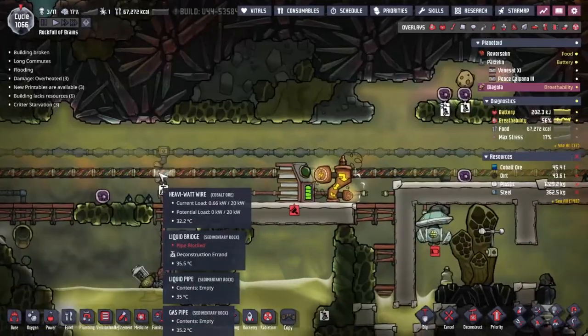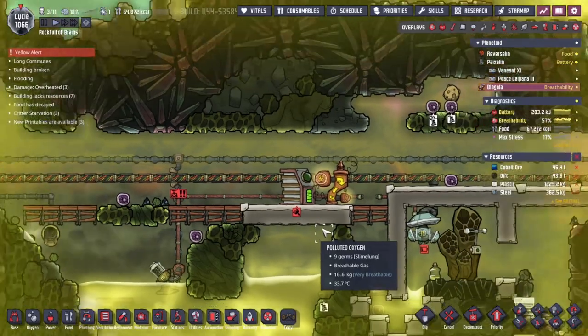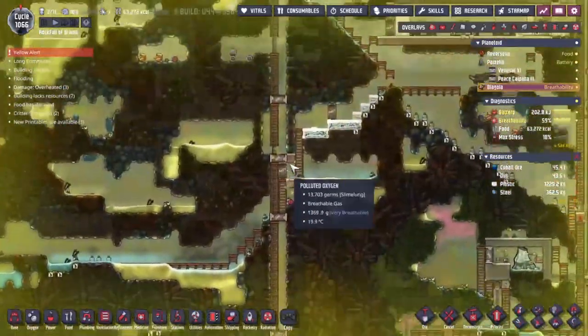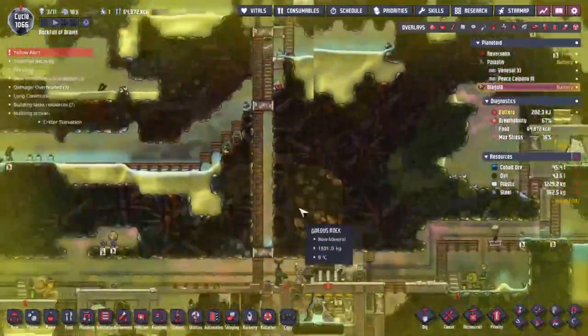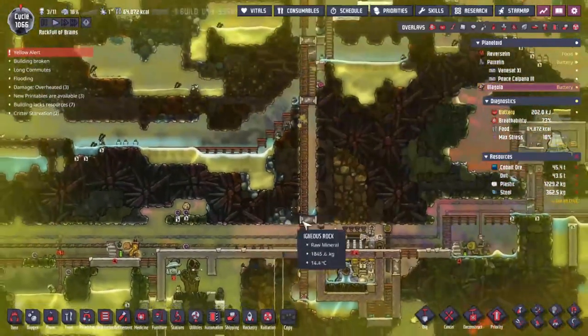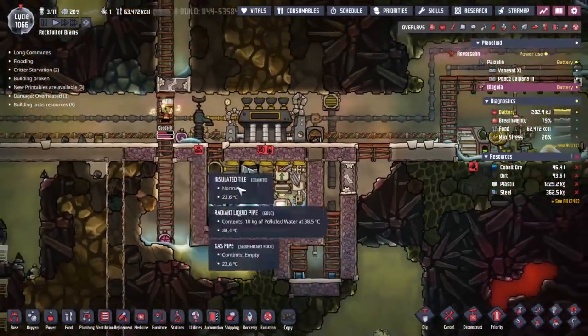We're going to end up with a lot of water trapped in the system but I'm okay with that. I'd really like this bridge to get deconstructed. No one here is actually a builder — no one is set up with building as priority. So pretty much the only way I can get anybody to do anything is to tell them there is an emergency going on and they need to break this right now. It's an emergency guys, go! This is not a drill.